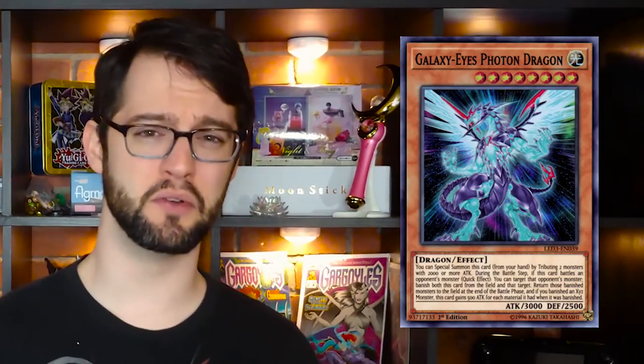Honorable mention is Galaxy-Eyes Photon Dragon, the cover card for the set. You can special summon this card from your hand by tributing two monsters with 2000 or more attack power. Technically you can play it in anything, but it works best with Photons. During the battle step, when this thing battles an opponent's monster, you can target that monster, banish this card and the opponent's monster, and if it was an XYZ monster, at the end of the battle phase you return both of them, and this card gains 500 attack for each material the banished XYZ monster had. What makes this interesting removal is, despite the fact that it does target, it is non-destruction removal. It's a 3000 attack beat stick, so it's a good monster. By banishing a face-up XYZ monster, it gets rid of all of its material and any effect it might have. Also, it's the signature card of Kite.